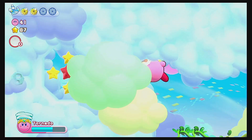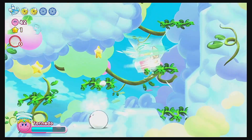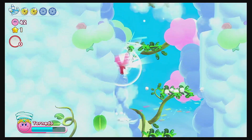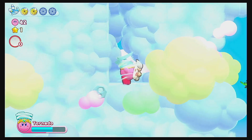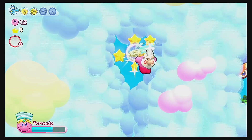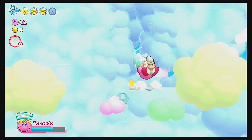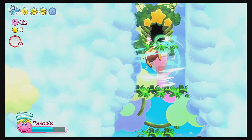I see a secret over here — it wasn't anything actually major. Oh, this could be a secret — we're gonna need tornado to fly up there. Aha! Energy sphere! And that's energy sphere number three, so we're on track to finding all the secrets.